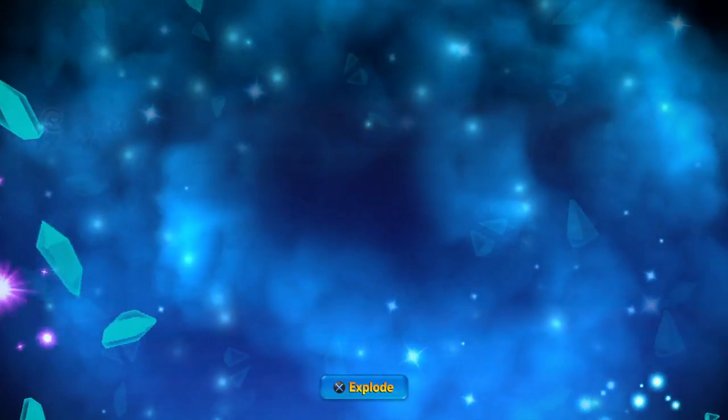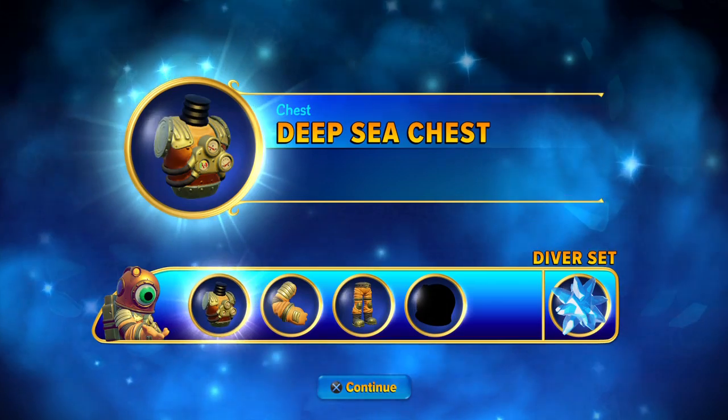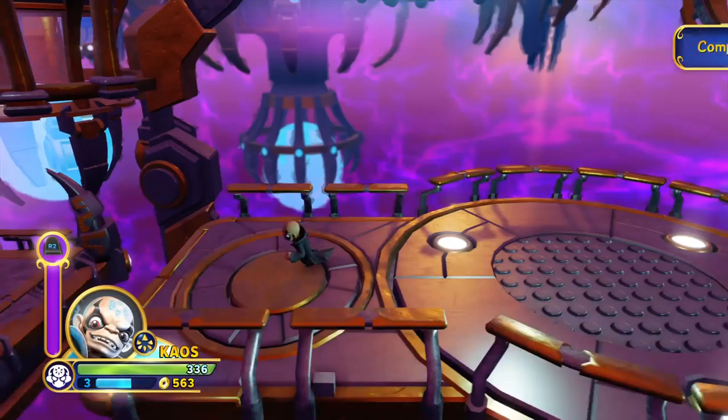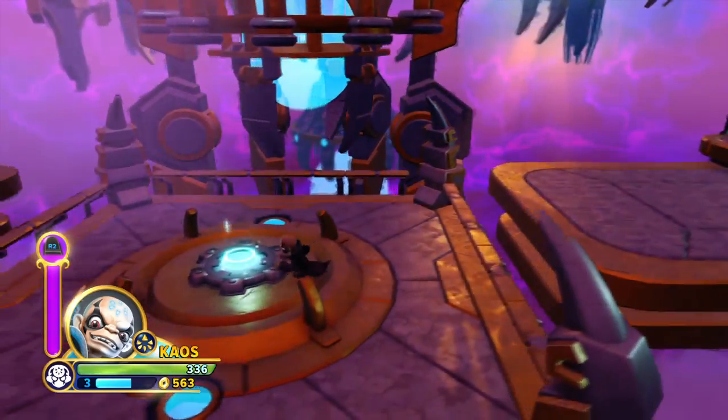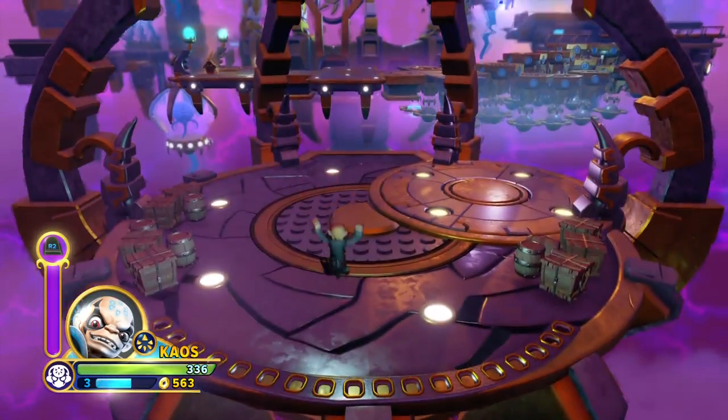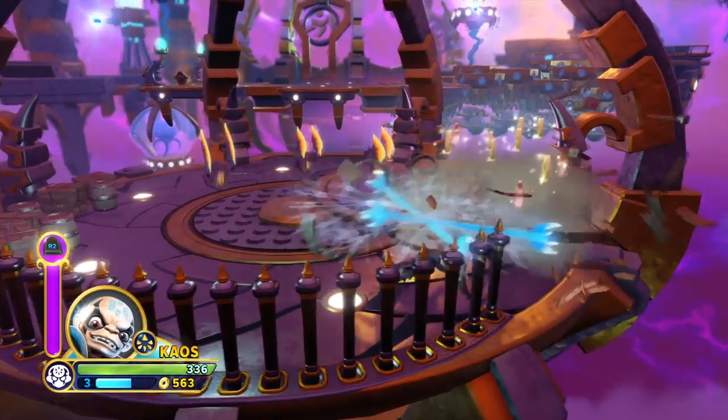I've got my Imaginates chest — that is the third path complete. That's the third path. And then I jump up here. It's the third path — see ya.